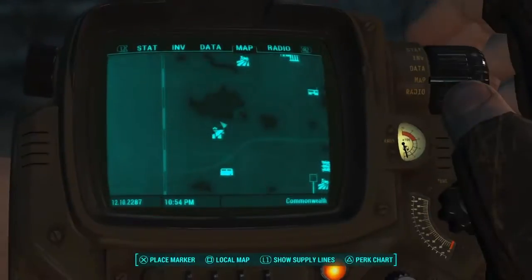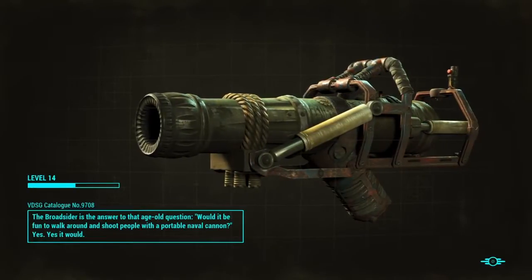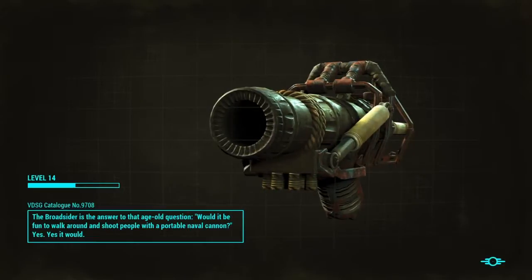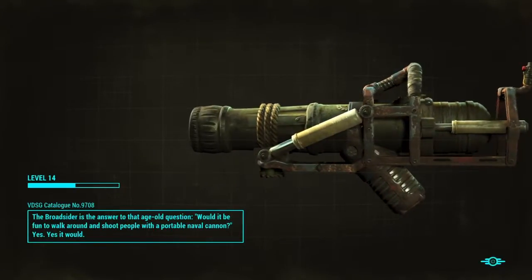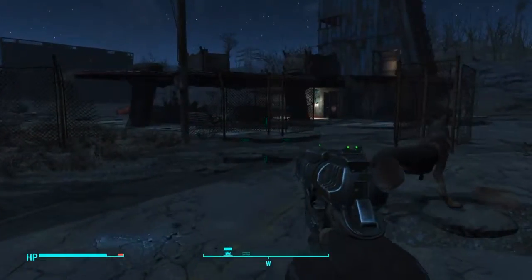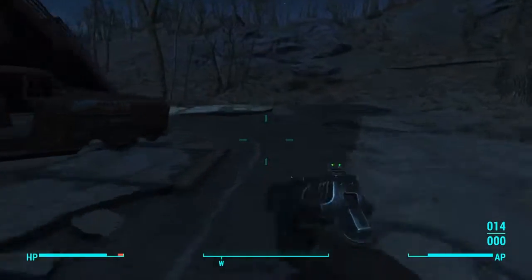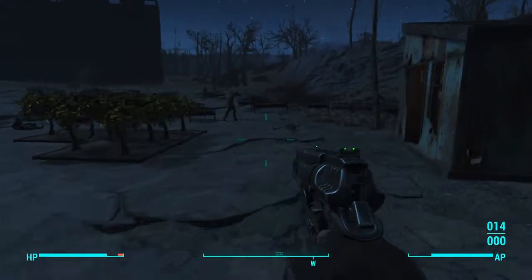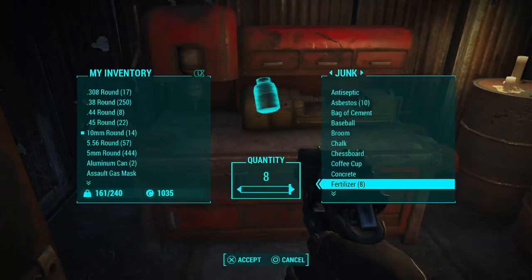Oh, one fertilizer — that's good. Let's head over here. This is going to be like a gathering segment. Let's see — I don't think I placed a fast travel over here. We got one brahmin, that's good. We need junk. Fertilizer — we got eight! That's real good.